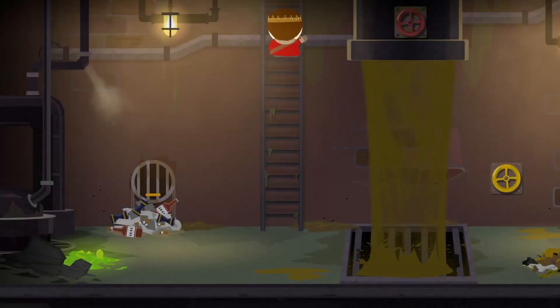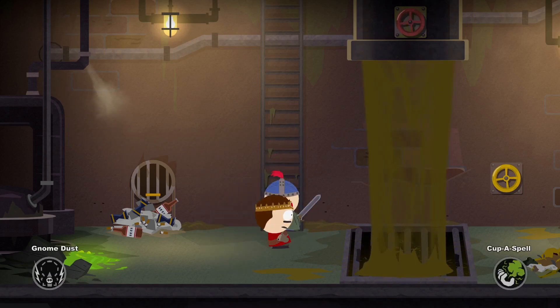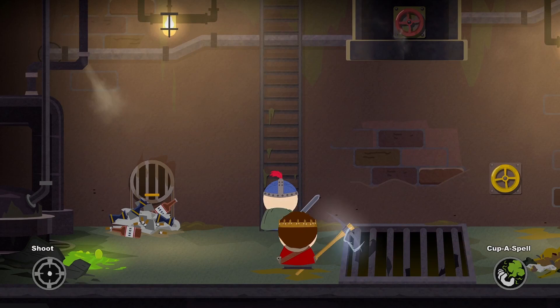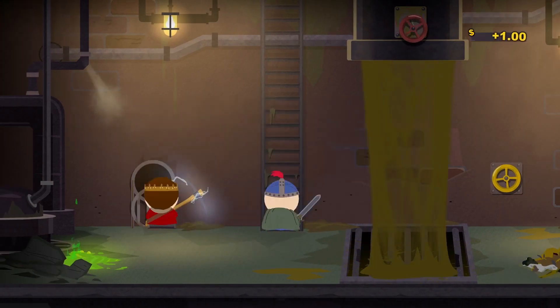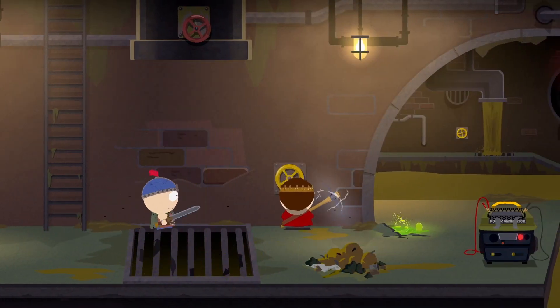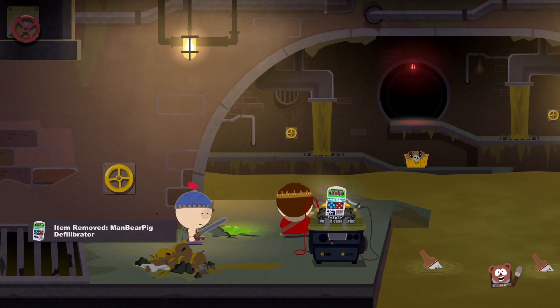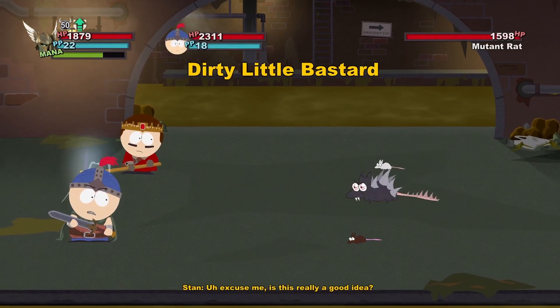Can't get by here — just gotta shoot this thing. There we go. Probably should've opened this up first. Got a shit nugget. Stinks like one of Cartman's Asperger's down here. There we go. Giant rat sensor — excuse me, is this really a good idea? No way, dude — a mutant rat. Alright, this one should just die. It just exploded.